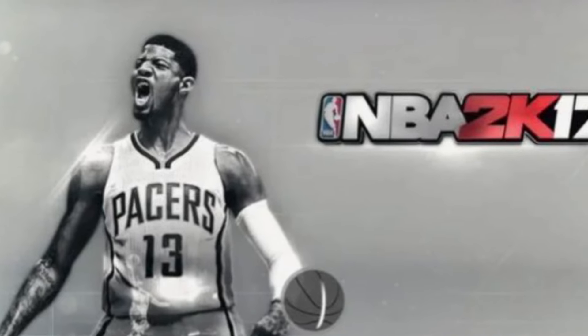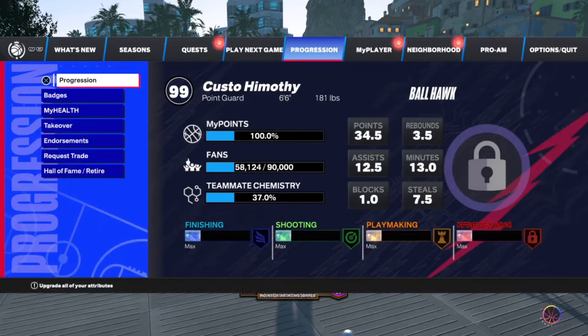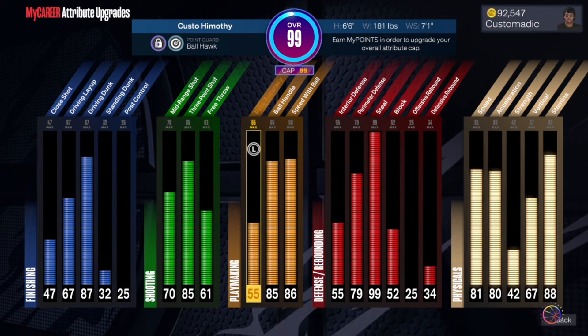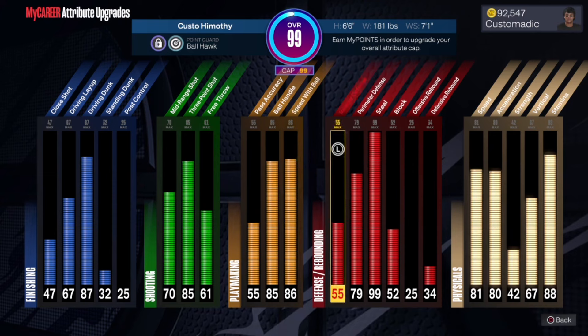We at 100%. This is the build right here. You get an 87 dunk, 85 three ball, 85 ball handle, 86 speed with ball, 99 steal, 79 perimeter D. That's all the stats that really matter because the rest goes up with the stats. 55 interior D, 52 block — I don't wanna get babied in the paint. 81 speed so I can get the 86 speed with ball, which gives you the MJ dribble style. 80 acceleration is good enough to get around somebody — I'm still fast.